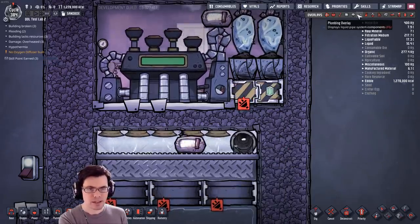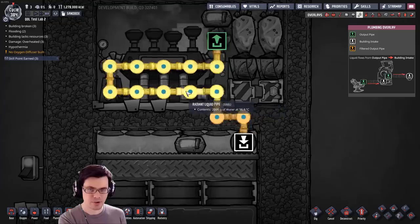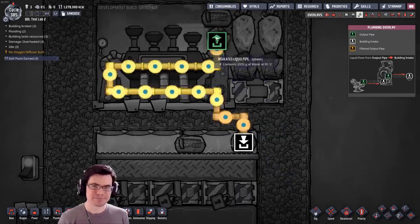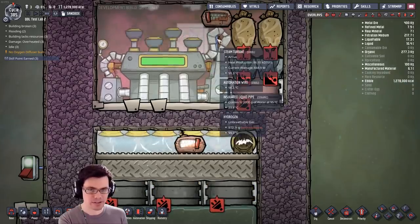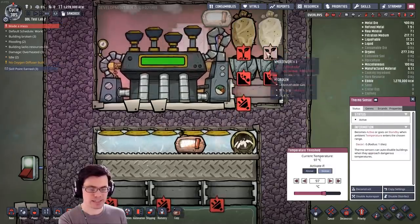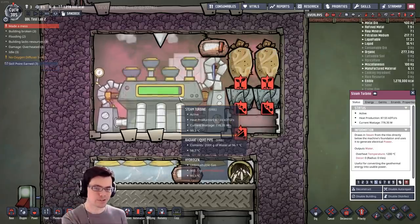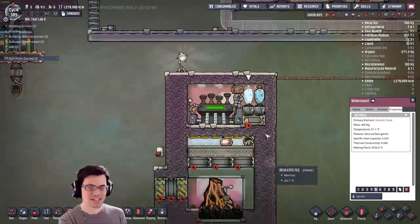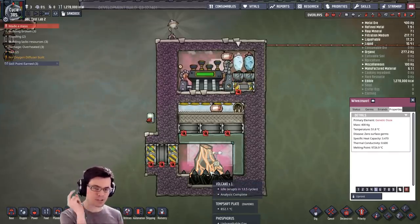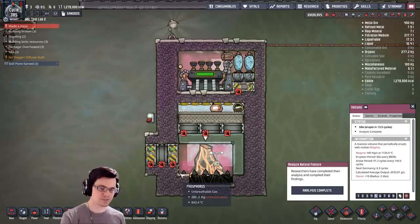187°C might be the right number right there. As far as the liquid is concerned, I have an insulated pipe at the joint, and then radiant pipe going back over. This is moving 2 kilograms of water constantly, and it gets up to 98.8°C before it exits. I have a gold shift plate in that exact spot — put it right there and use a thermal sensor set to go below 97°C. That will keep the steam turbine just below 100°C, which is pretty crazy. I haven't tested this over hundreds of cycles, but it seems like one steam turbine will match up with one volcano and that works out just fine.